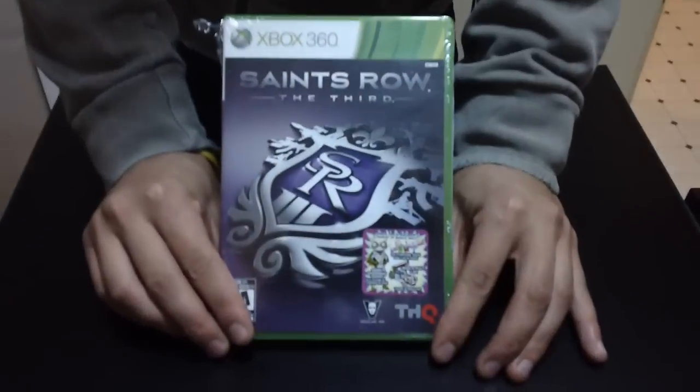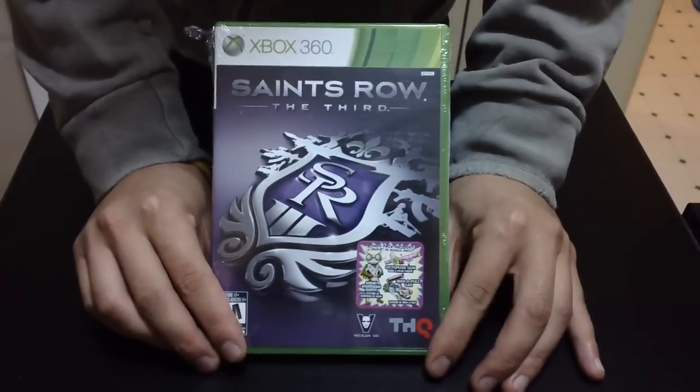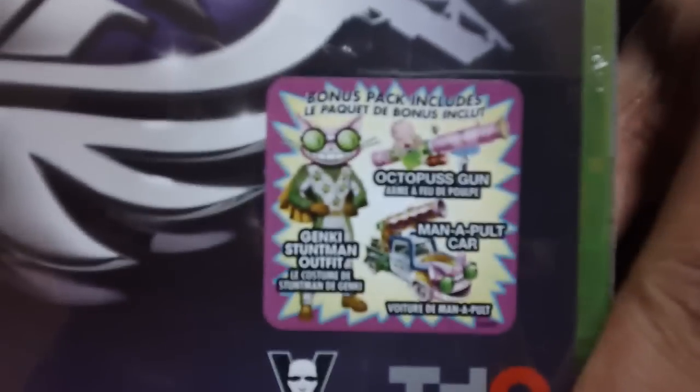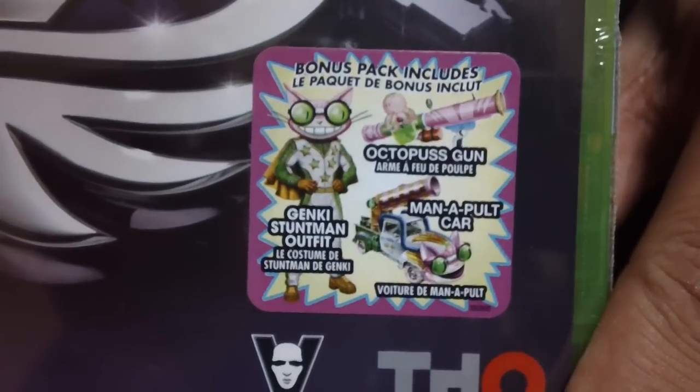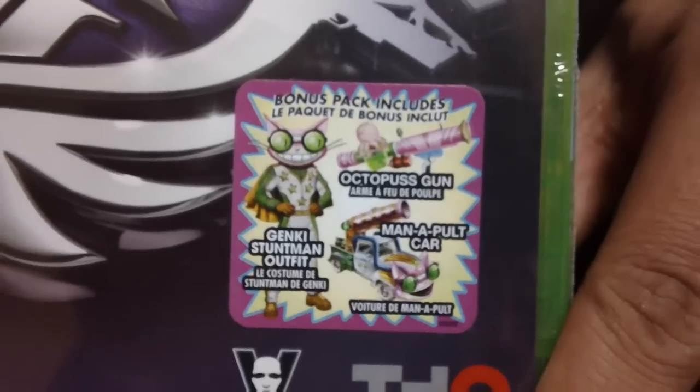The main reason I wanted to bring you guys this video is just to let you know of the special DLC content that you get with the game. There's a little sticker right here — you get a stuntman outfit, the manapult, as well as the octopus gun. So that is the DLC that you get with the game.